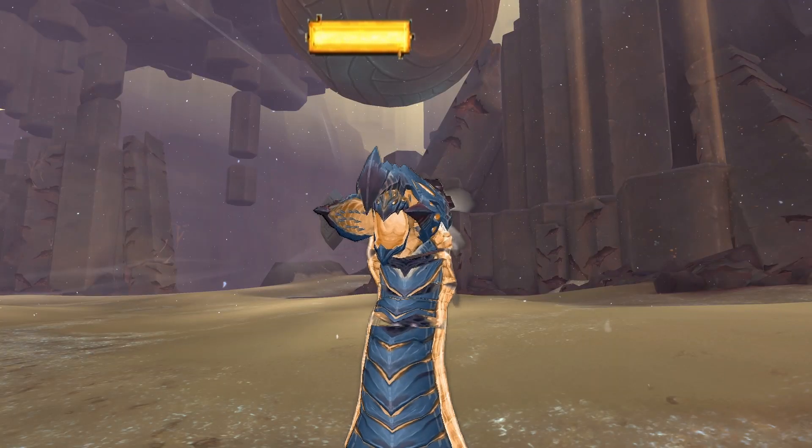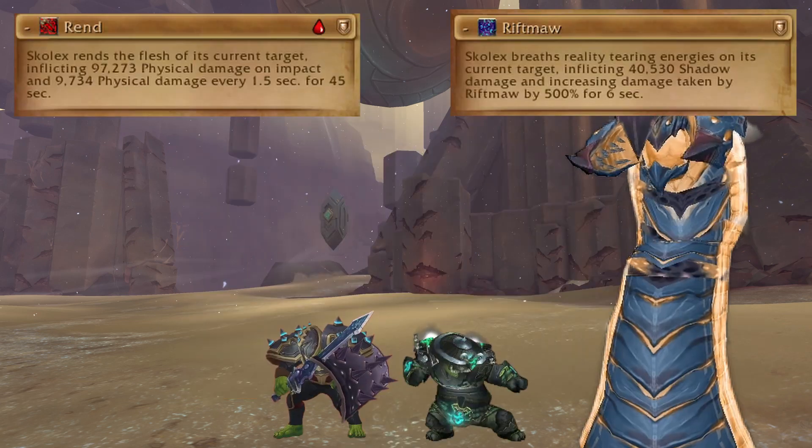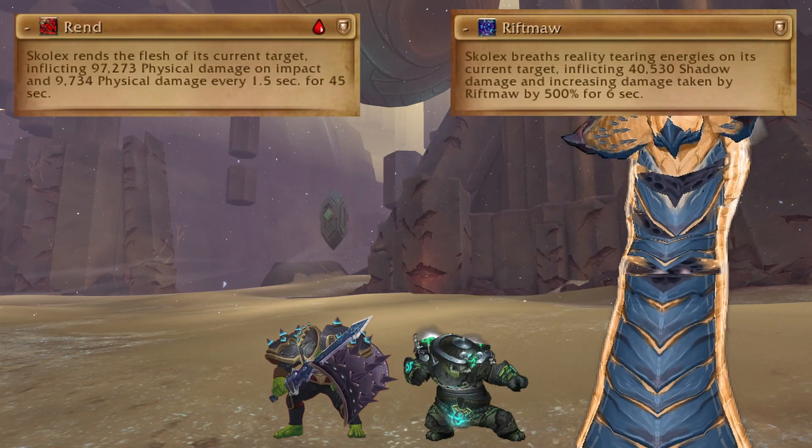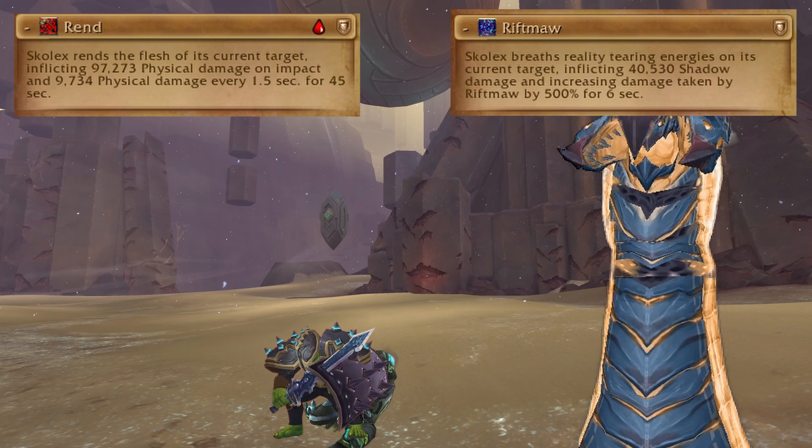Now for the tanking mechanics. At 100 energy, the boss does a combo and casts three times, and each one seems to be random between two abilities. Rend just hurts, but when Riftmore is cast you need to swap, because if you get hit twice before your debuff drops, you'll probably die.